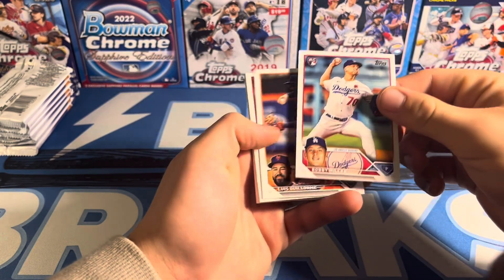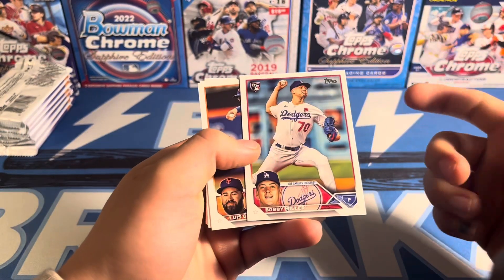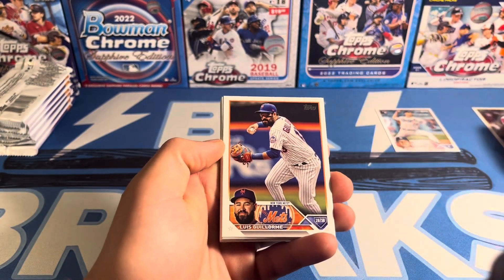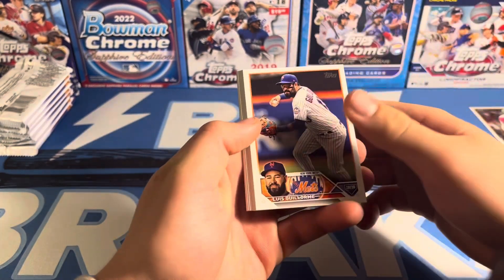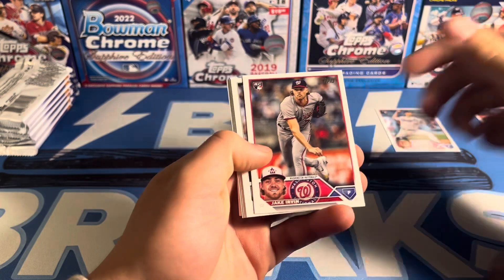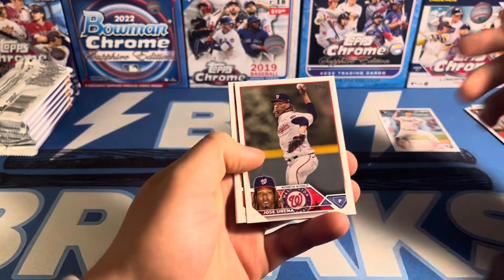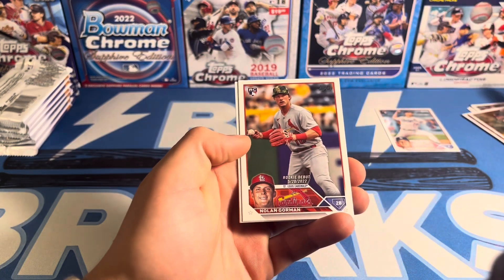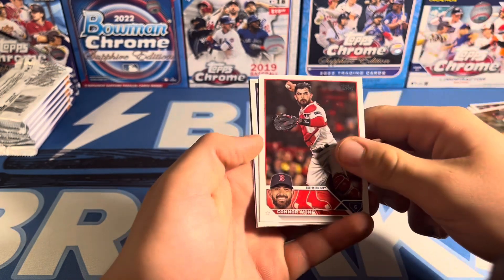Right now we have a super pitcher-heavy rookie class in this update — Bobby Miller, Yuri Perez — we'll probably see a couple more as we go. And then all the debuts as well, like Gorman — all the top guys have debuts. So that's at least nice.